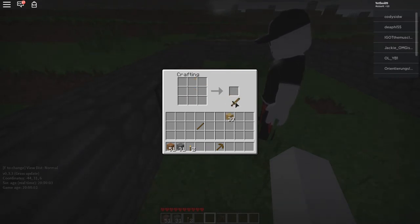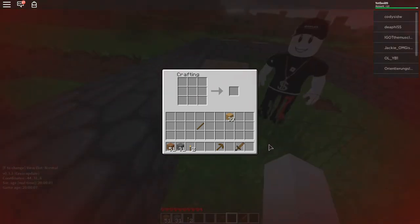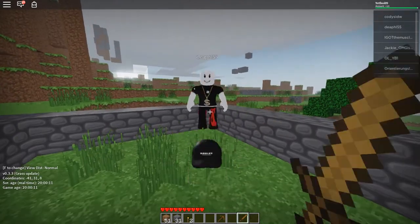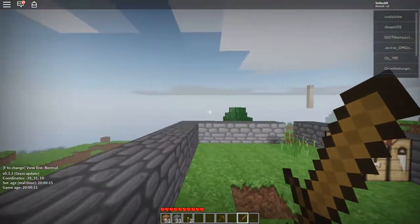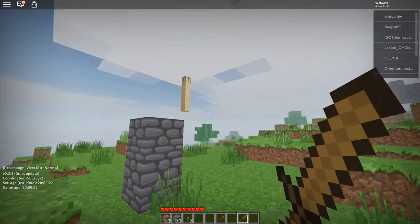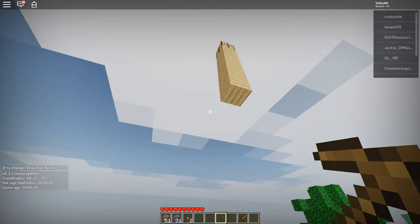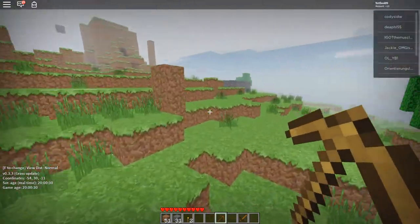Let's see if this sword will actually work. Yep, got him. Can't get me. There's a crafting table and some wood. Let's get that and head back to the construction.